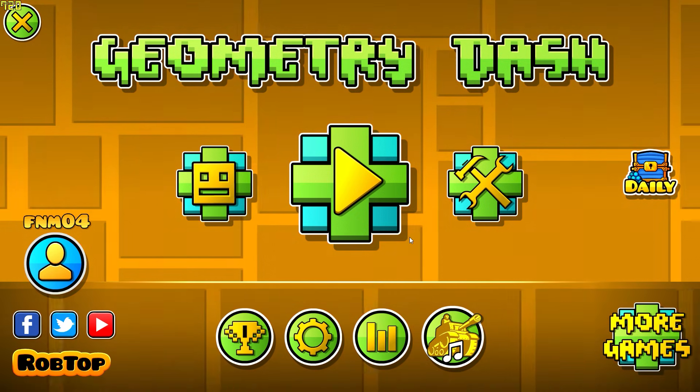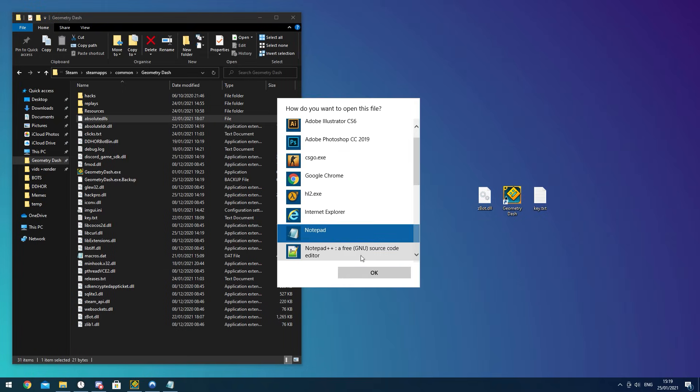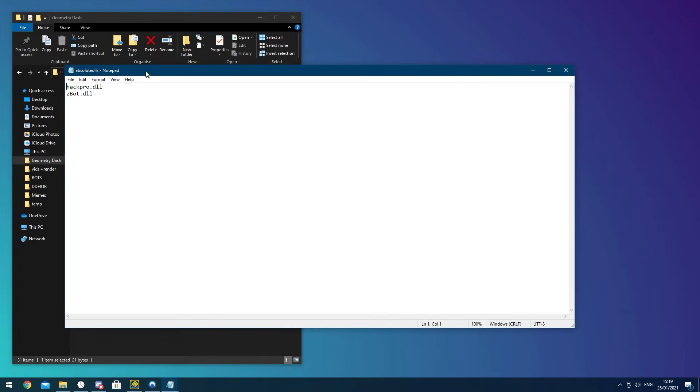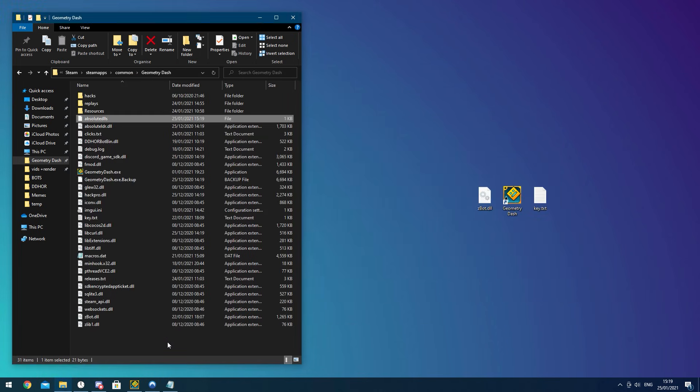I'm going to start off with how to install a bot. It's quite simple — all you have to do is once you have the DLL, you put it into your main GDTree dash folder, and in this file called 'absoluteDLLs' you do need Mega Hack v6. You add zbot.dll to this file, save it and exit out. You then add the zbot.dll into the folder as I have here, and if you're using the pro version you'll be provided a product key to activate your copy of Z-Bot, and that should also be in the folder.